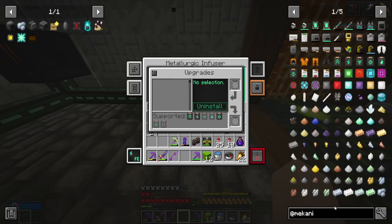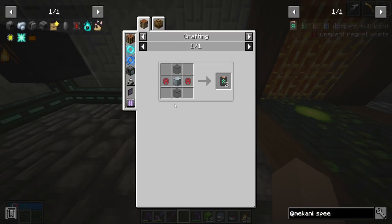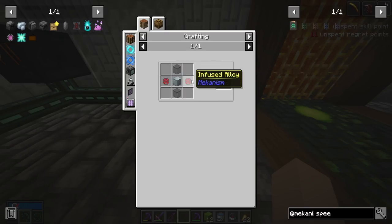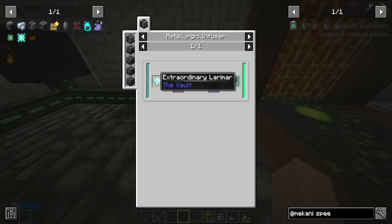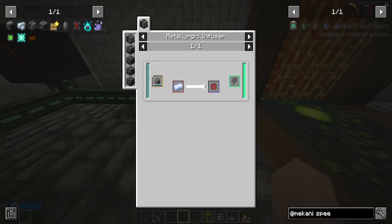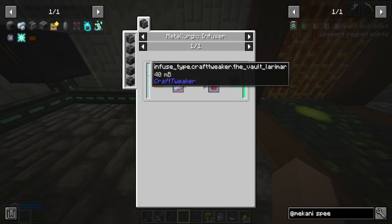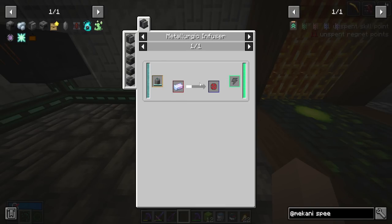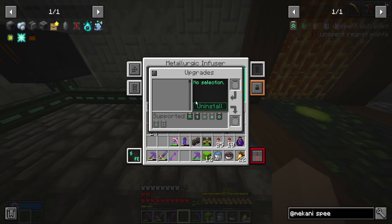The speed upgrades require tinted glass, which forces us to use amethyst shards. You also need infused alloy, which is also made in the Metallurgic Infuser — but instead of coal, it uses larimar. The vault mod is actually integrated with Mechanism! It's called infused type crafttweaker vault larimar. The naming could use some polish, but it's so cool that the vault mod and Mechanism work together — like they're dancing in perfect harmony.